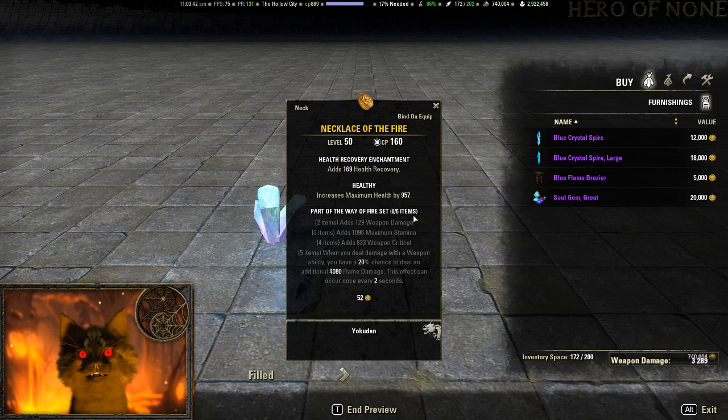Necklace of Fire has weapon damage, max stamina, weapon critical, and when you deal weapon damage you have a 20% chance to do about 4k flame damage, which can occur every two seconds. Really not a great set — you're doing physical damage to trigger magicka damage at a 20% chance and it's limited by that two-second cooldown. There are other sets with better procs, so I'd probably skip this one.